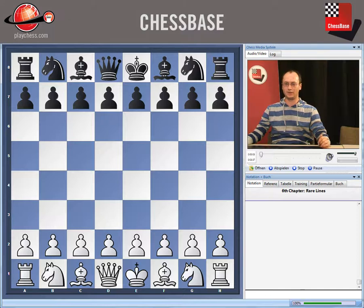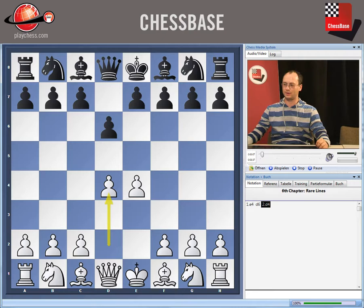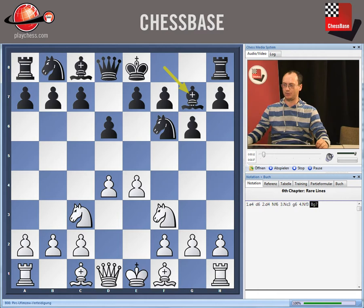We end this 60 minutes with a couple of unusual lines for the second player. After e4, d6, d4, knight f6, knight c3, g6, knight f3, bishop g7, bishop e2, short castling, short castling.